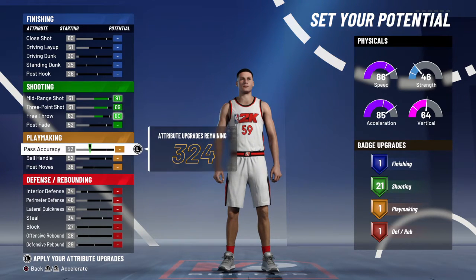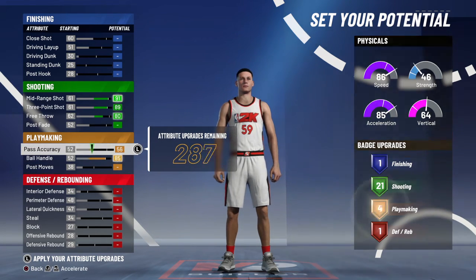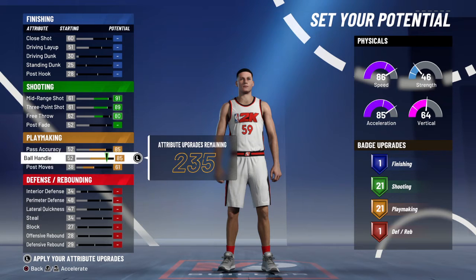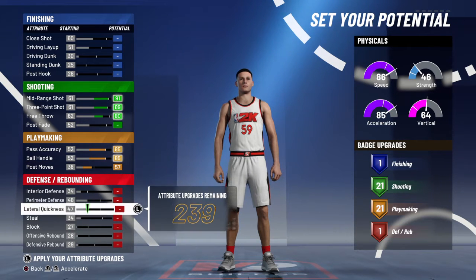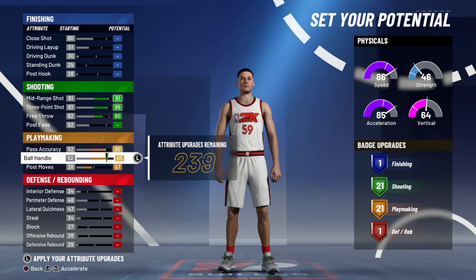Post fade does not matter. Ball handle — you want to max that all the way up. Pass accuracy — max that all the way up. Then max that out so you can get to 21 playmaking. You can go a little bit down as long as it hits 21. Post moves don't matter obviously because you're a guard. So that's 21 shooting, 21 playmaking.